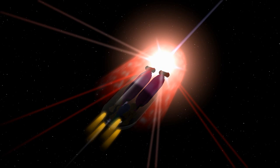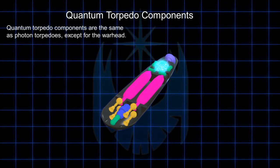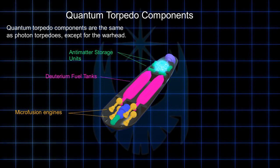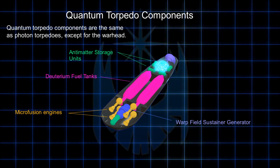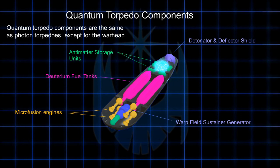Quantum Torpedoes have a different warhead system, which I'll get into in a moment. First of all, the torpedo casing of Quantum Torpedoes is very much the same as the Photon Torpedoes. Quantum Torpedoes use microfusion engines for propulsion, warp sustainer field generators so that they can be fired at warp speed, and although it's never mentioned, I've always maintained that Photon and Quantum Torpedoes have a short-lived energy field or deflector shield to help with durability, shield mitigation, and hull penetration.